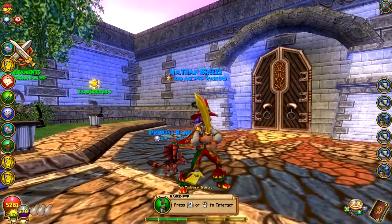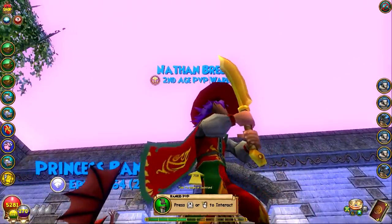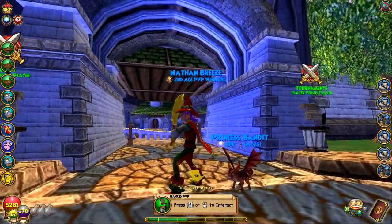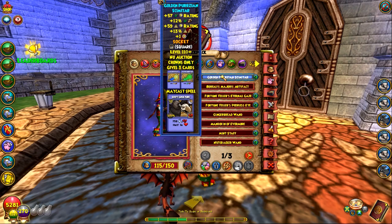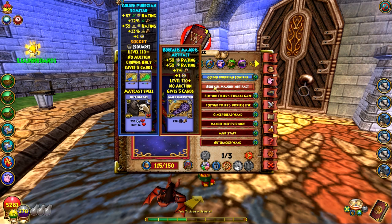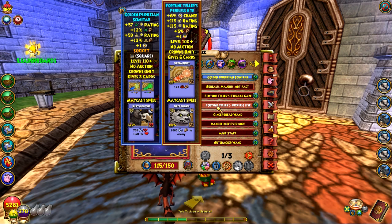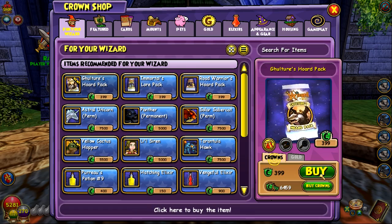Okay, so this is what one of the new weapons looks like. It has no detail — it looks like a butter knife with butter on it, to be honest. What are the stats? 13 Myth damage, 12 Life damage, 57 crit to Life. I might be able to use this on my Life wizard at max. But is it better than the Fortune? No, it's not, it's nowhere near. Okay, this wand isn't the best — the Golden Persian Skimitar. Let's open up another one — can we get a mount, please?